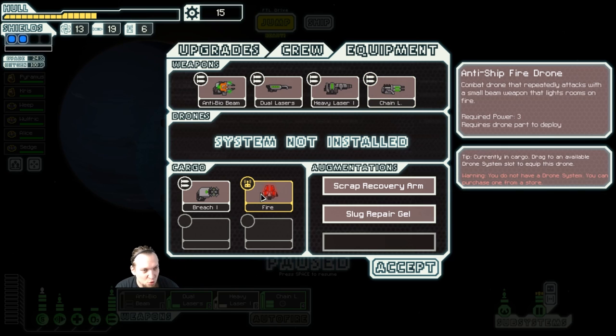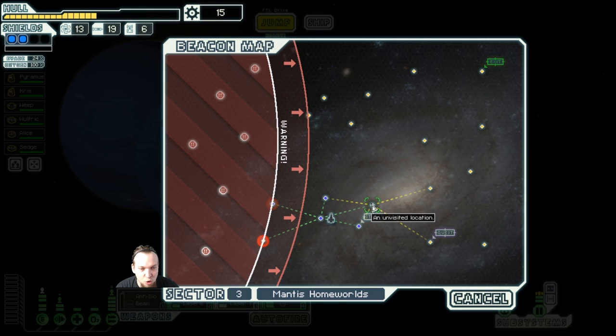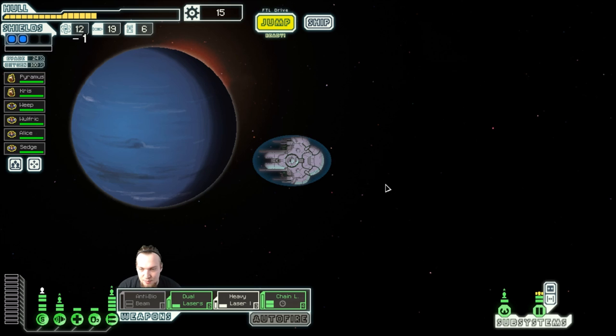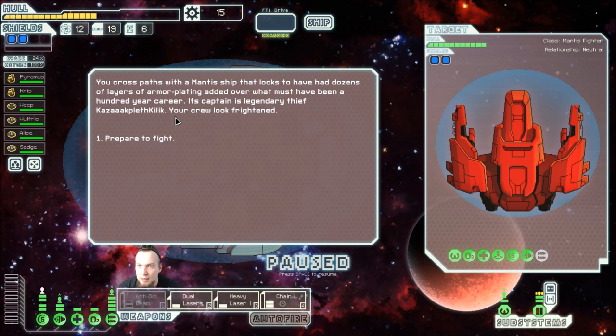The fire drone repeatedly attacks with a small beam weapon that lights rooms on fire. The fire is also sort of depopulating ships, which is nice. Making our way towards our goal, we cross paths with a mantis ship that looks to have had dozens of layers of armor plating added over what must have been a 100-year career. This captain is a legendary thief — Kazak Plethkilik.